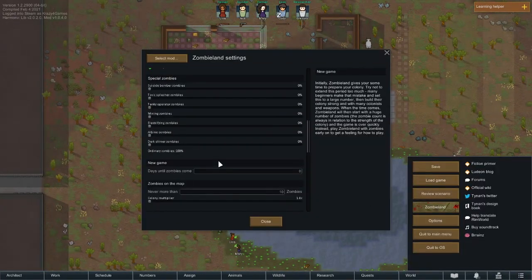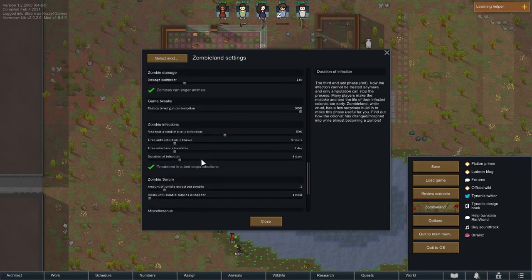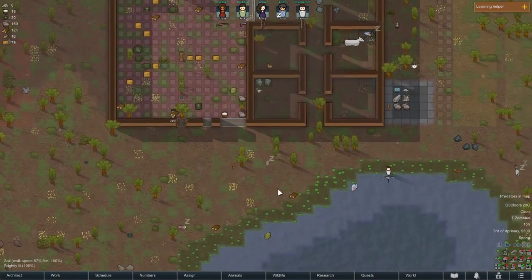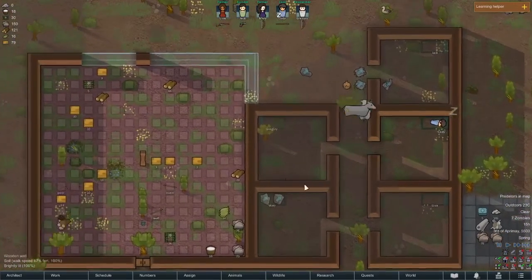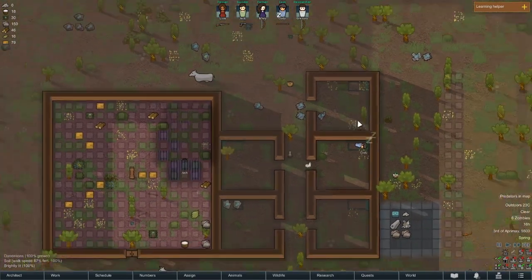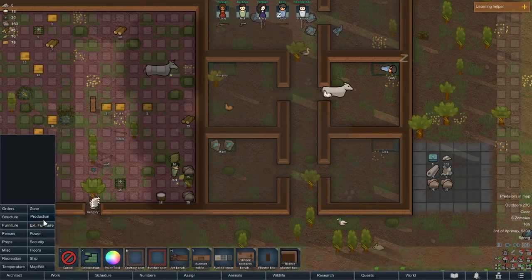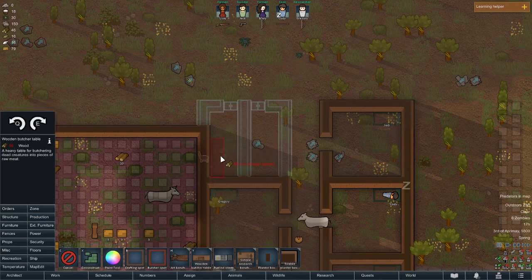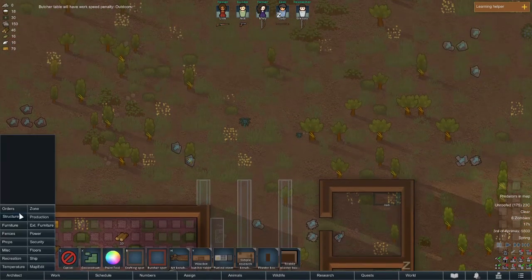We should get some production buildings up. I need to split the space. We'll put — I don't have stone cutting. We're one tile short... there we go. That should be enough. We have a very limited steel supply, so I think we're actually just going to go with a campfire. We'll get an electric stove once we get to that. Steel and components are going to be very hard to get because there's not going to be any ore whatsoever, so we have to be very careful about how much we use.